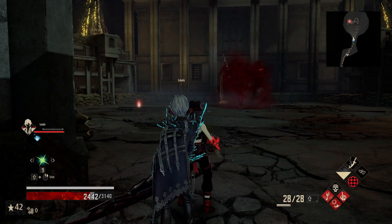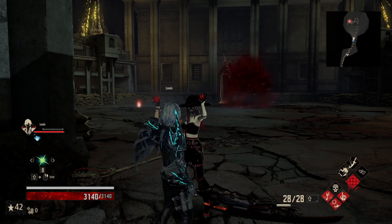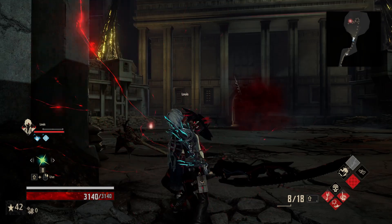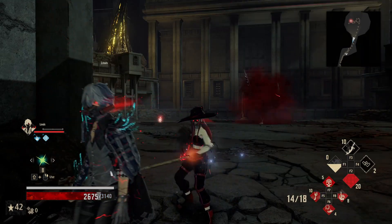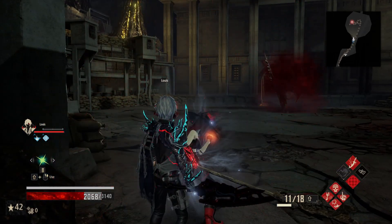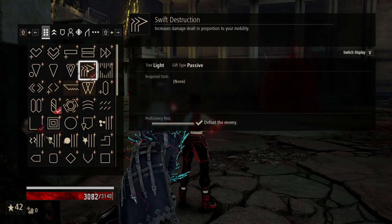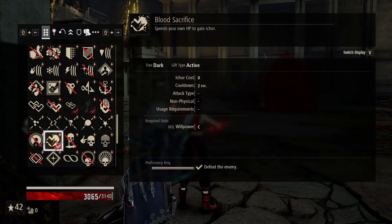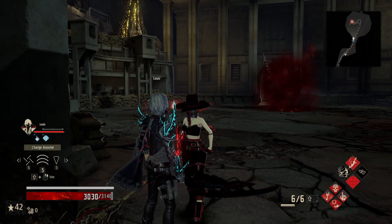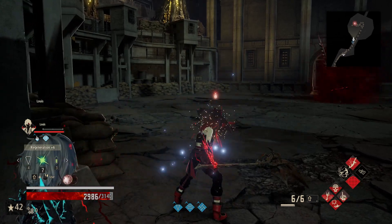We have to be at max health because there's no way we're going to be able to do anything otherwise. Chariot Rush is only 4 I-Core, so we're able to utilize it regardless of what's happening — that's very nice.